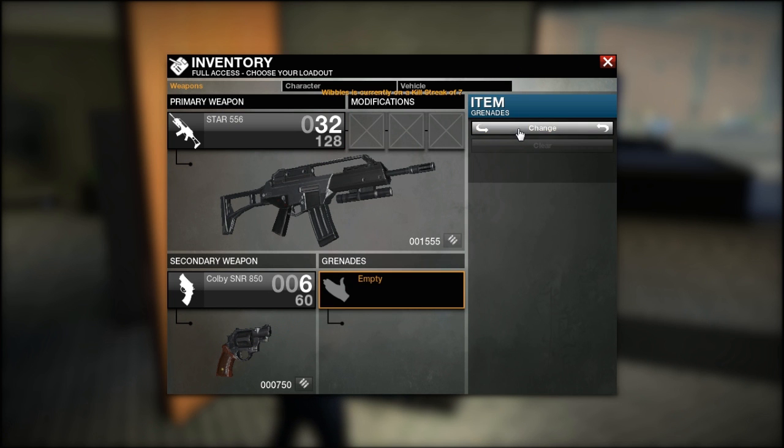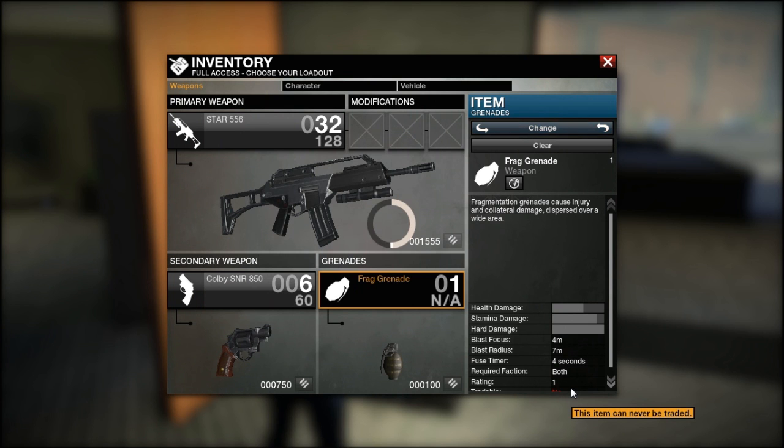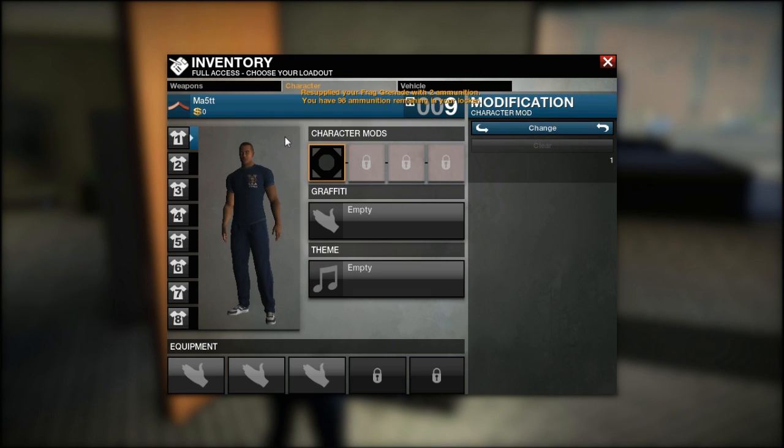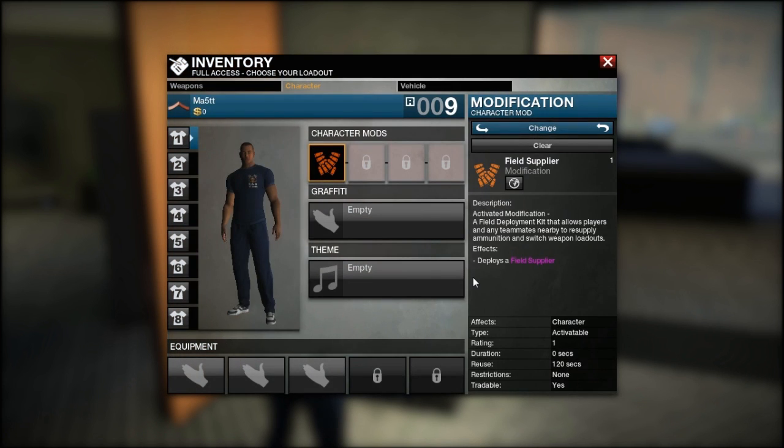Click on the grenades again and hit Select. Now go to the character tab and hit Change again, select the field supplier, and hit Select. As you can see there's also a gravity item and equipment option, but I'll leave that for another tutorial since I just want to show you the basics. Hit Escape to exit the screen.